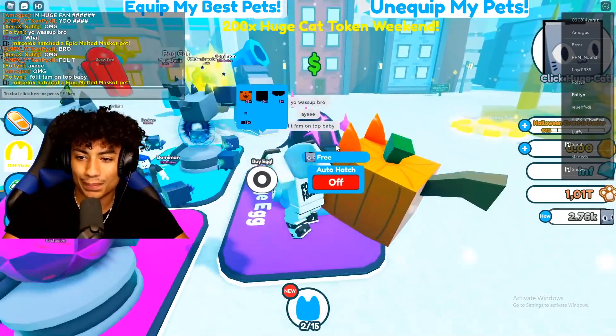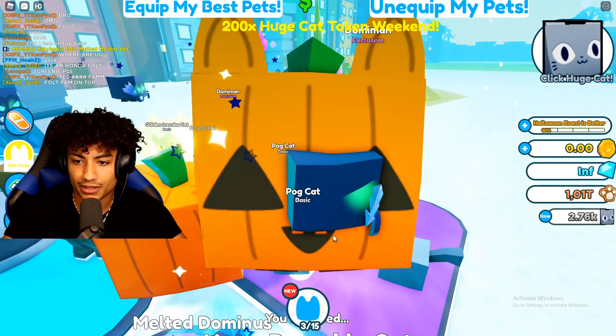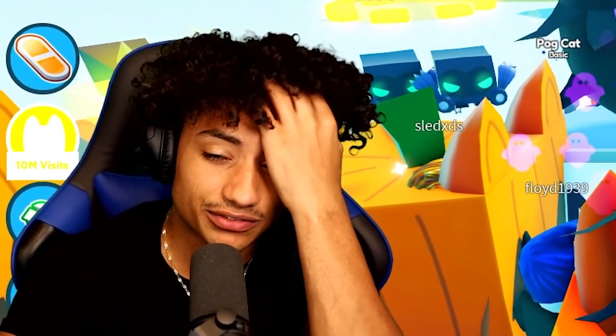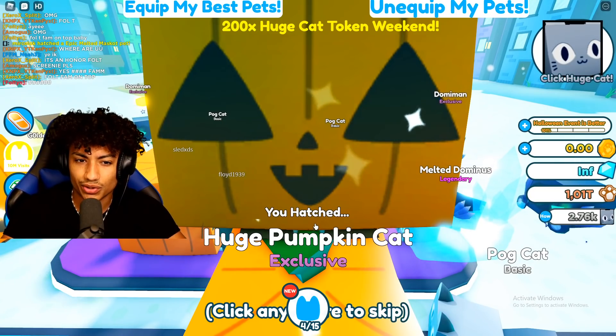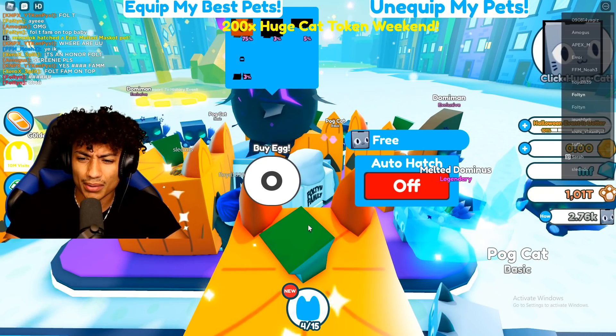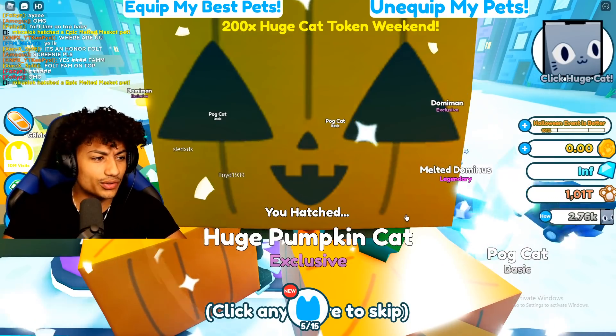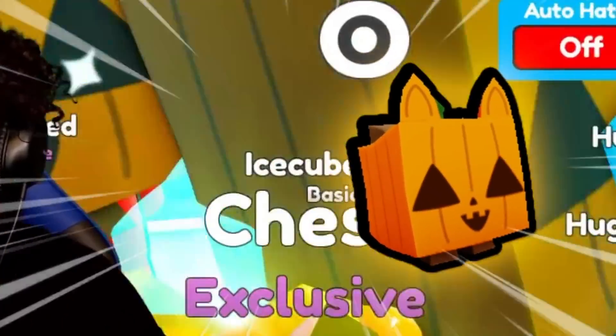Alright, let's go ahead and open up some more — I kind of want to see what other huge pets we can get. We got another huge pumpkin pack, so we have two of them. Can we get another one? I kind of want the festive one, the one I actually have in the real game. Wait, do we only get pumpkins? I think we only get huge pumpkin cats — that's true, this one only gives us huge pumpkin cats.